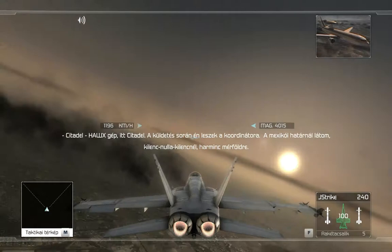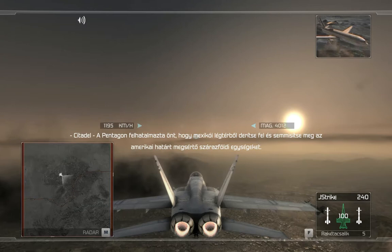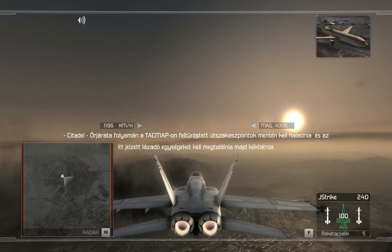Hawks Flight, this is Citadel. I'll be your flight controller for this mission. I have you on my scopes at the Mexican border, bearing zero niner zero and 30 miles. By order of the Pentagon, you are now authorized to enter Mexican airspace to locate and destroy rebel ground units that have been probing the U.S. border.